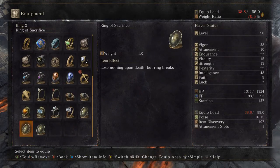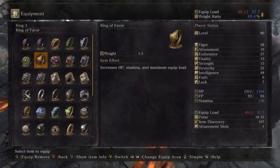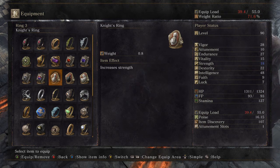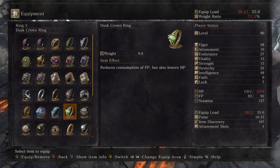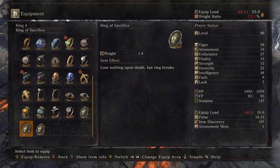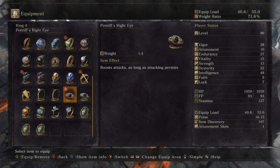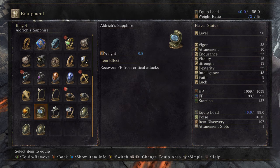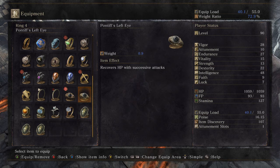You want to put rings on that boost your attack. Go ahead and put on the ring that activates when HP is full, because your HP should be full here. The Magic Clutch Ring obviously — you probably have a lot of these rings on already if you're a sorcery build to begin with. There's one more ring down here that boosts attacks.